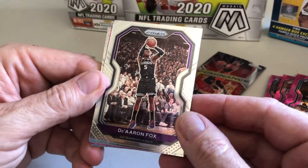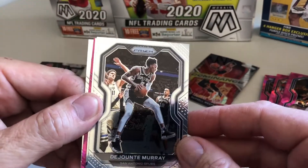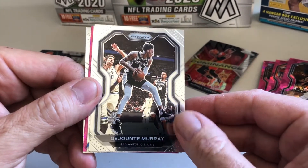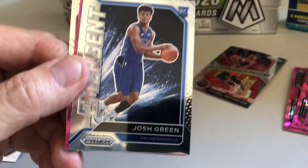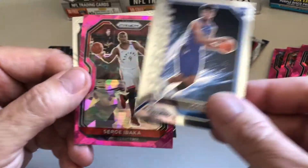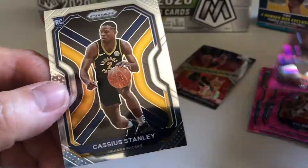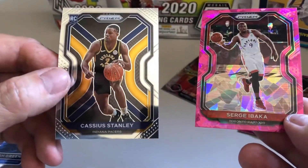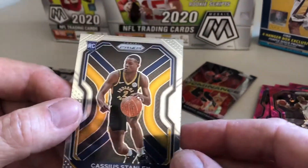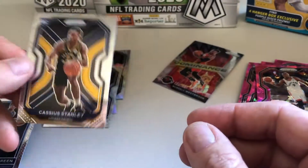Next card — De'Aaron Fox, Ja Morant. Here we go — rookie card of Josh Green, Emergent, that's nice. And we got a pink of Serge Ibaka. And then we have a rookie card of Cassius Stanley.